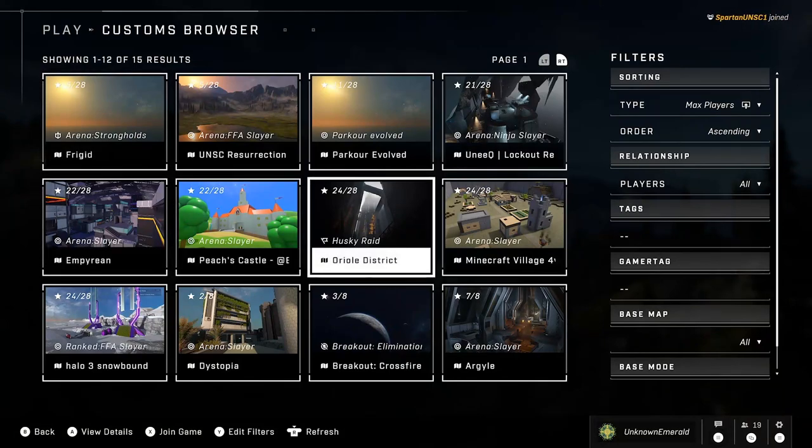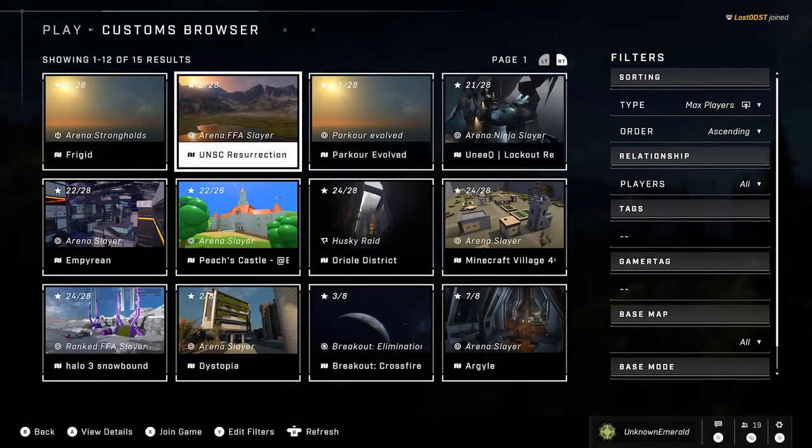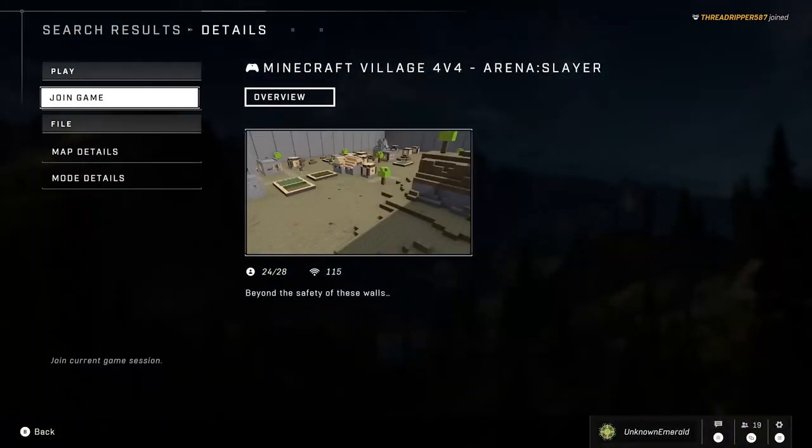For example, I've just been playing Aureole District on Husky Raid — that's one of the ones you can play right now. We've got Lockout over here, we've got Parkour Evolved, and we've got a Minecraft Village, so let's go ahead and enjoy that real quick.